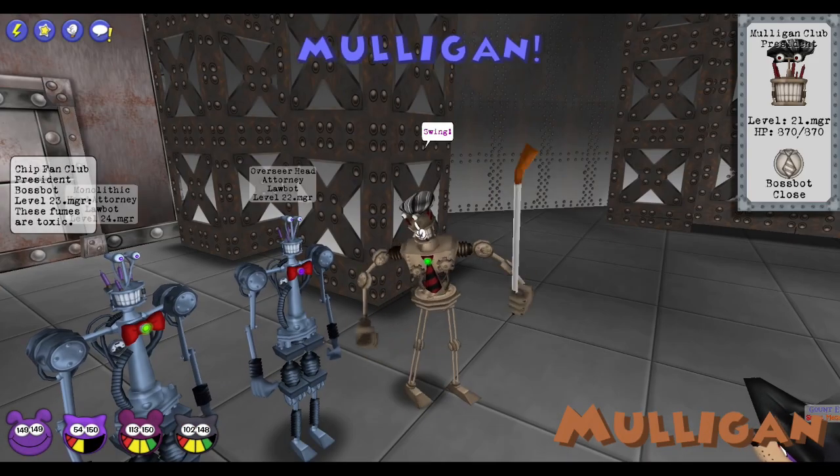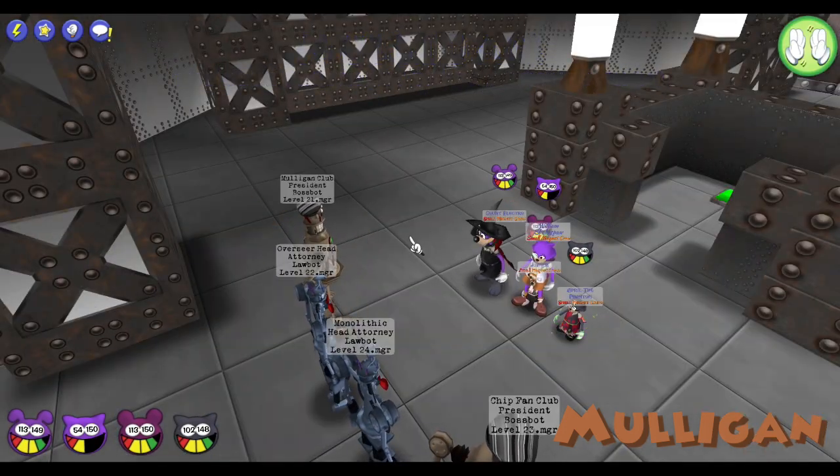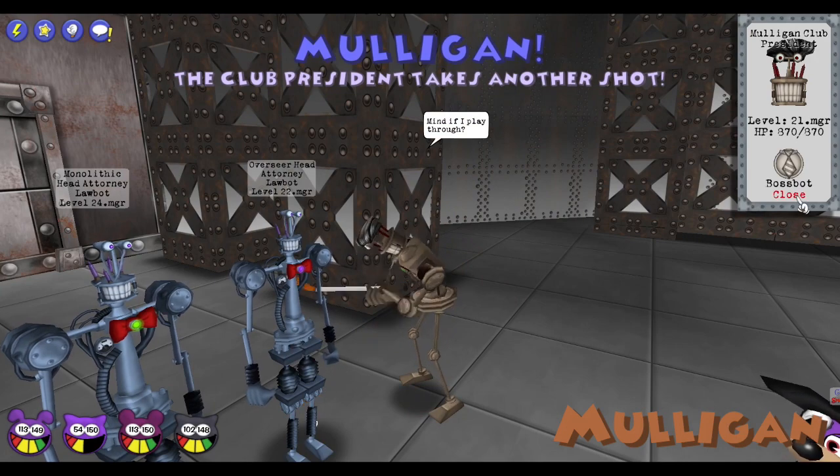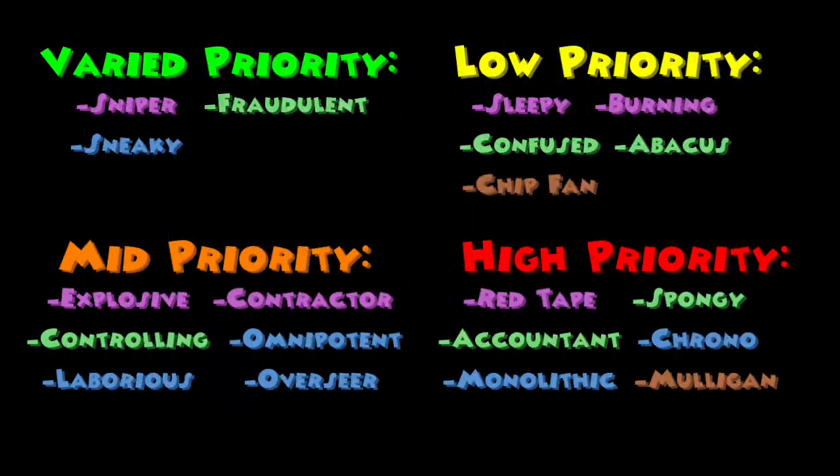The Mulligan Club President has 870 HP and will gain an extra attack at the end of every round, which can stack up multiple times. This cog is high priority as the more attacks he gets the more damage he'll be capable of doing, so make sure you kill him quickly.